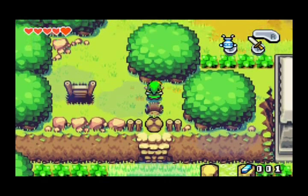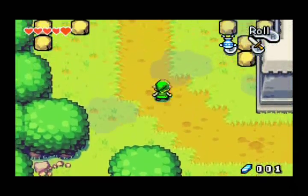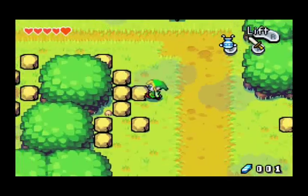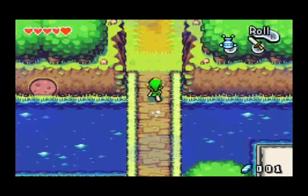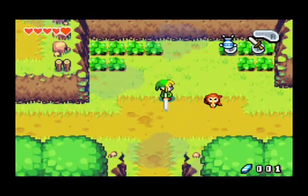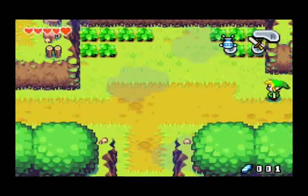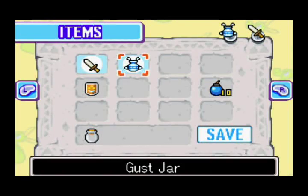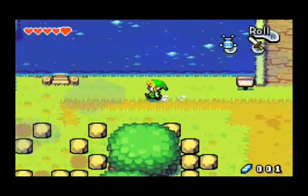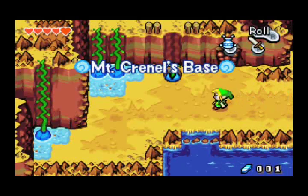Hey there, YouTube. This is JeffLars again, and we are at part 6 now of Let's Play Legend of Zelda: The Minish Cap. So, I did a few things off-screen. I went and got the ferry, but sadly I realized that up on Mount Cornell we're actually going to need an empty bottle, so I decided to just drop that. I also went and spent some money on some bombs — I've got 10 now — because we're going to be needing those in just a few minutes. So, onwards to Mount Cornell's base.